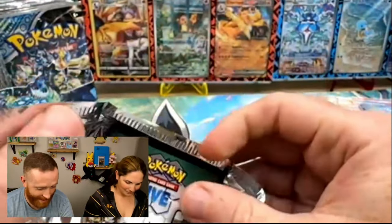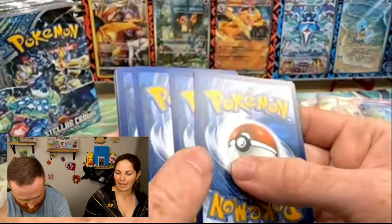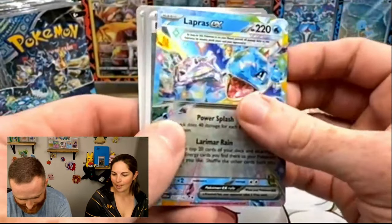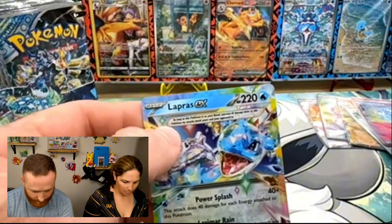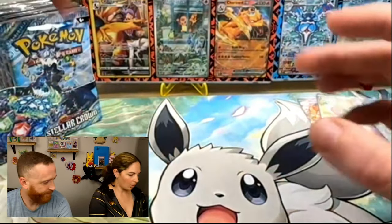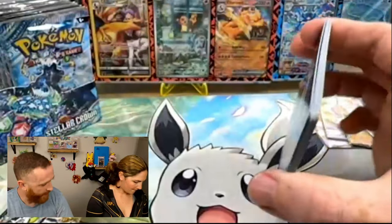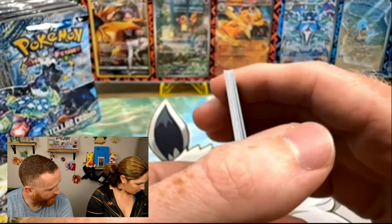There are booster boxes in a case that are — probably one in each. We've got a Crabrawler, an Okaberry, and a Lapras. That's cool, Lapras — aren't these beautiful? So they're not considered rainbow, correct? Correct. What are they considered? Well, this is a double rare — it's still a regular double rare, like an EX. They don't call it anything else. Yeah, it's just a double rare.